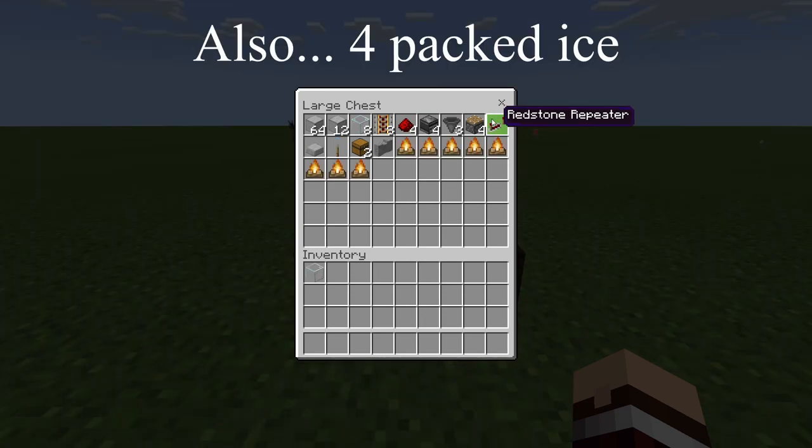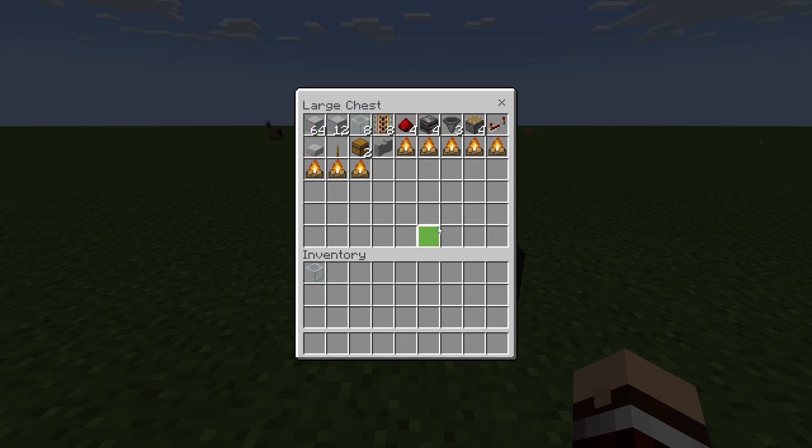For the version that will also do cave spiders and regular spiders, you'll need: 64 plus 12 of any building block, 8 glass, 8 powered rails, 4 redstone dust, 4 observers, 3 hoppers, 4 pistons, a repeater, a half slab, a lever, 2 chests, a wall of any type, and 8 campfires.